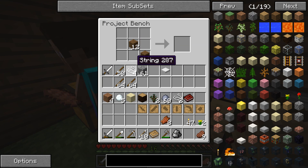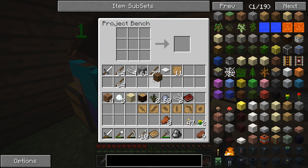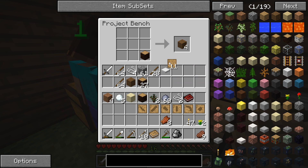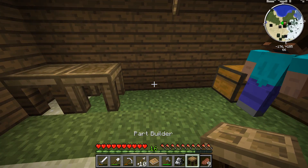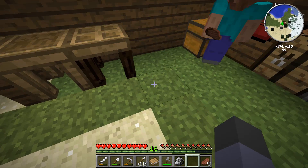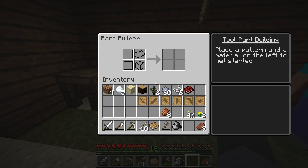Yes. Okay, I need some raw wood, please. Put it in this table — so you don't ruin it. I have one raw wood there, put a blank pattern on top and there's a part builder. Back over here — that's the part builder.